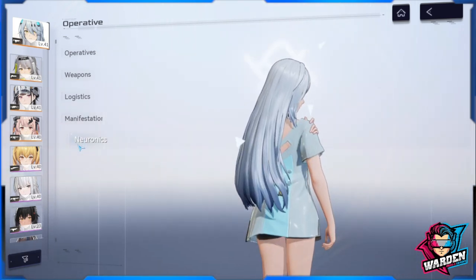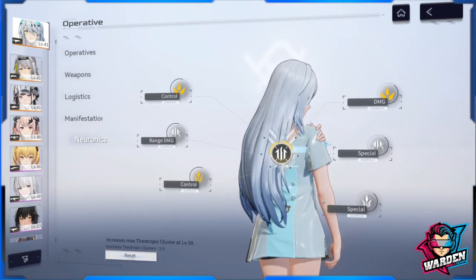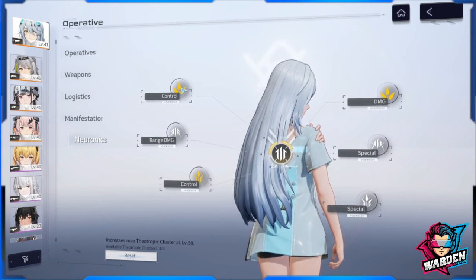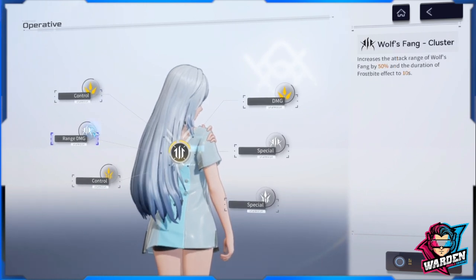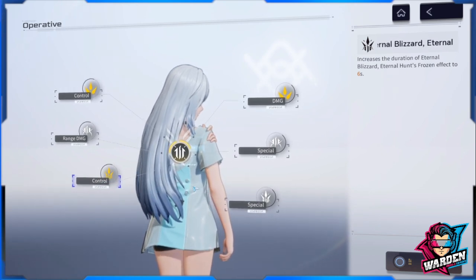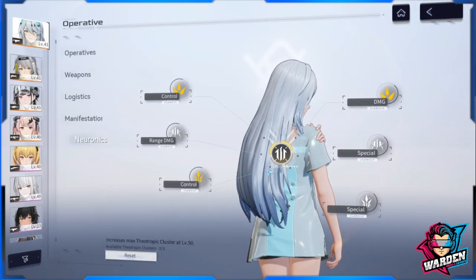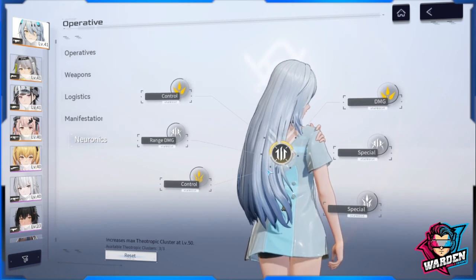Moving to the neurotics tree — you have six neurotics trees total, with two pertaining to each skill: two for your standard skill, two for your support skill, and two for your ultimate skill. Don't worry, you can unlock all of your neurotics — they will all be unlocked at level 80.